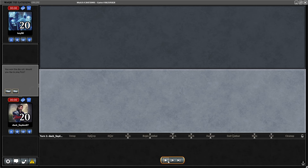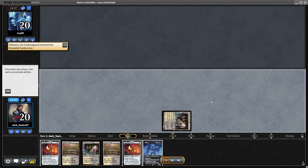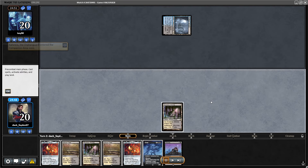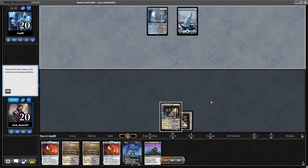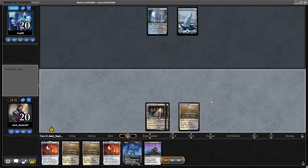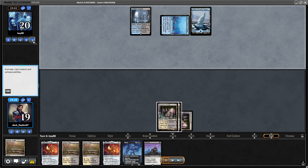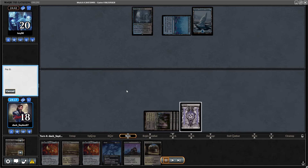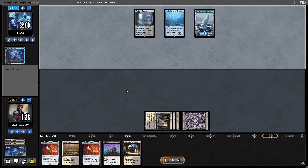In Match 4, I only played one game and the opponent conceded the entire match after that. I started the game with a very odd hand — two One Rings and a Grief, so a pretty slow game. But playing first, once I resolve the One Ring it can get out of control. My opponent was playing a Kaheera deck, Dimir-based. Maybe they were mana screwed or color screwed. I decided to go for the Grief first and I have Persist for the next turn.